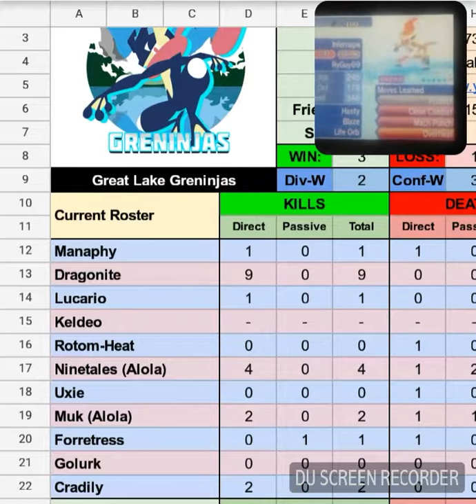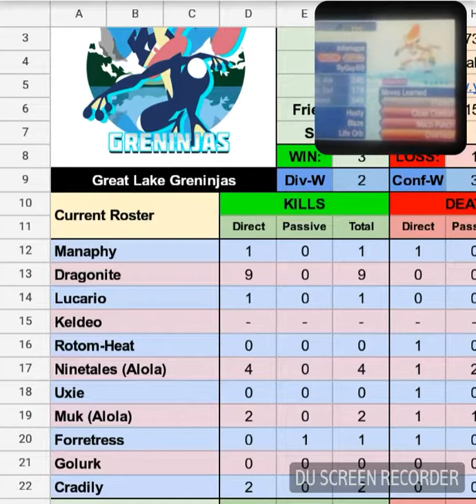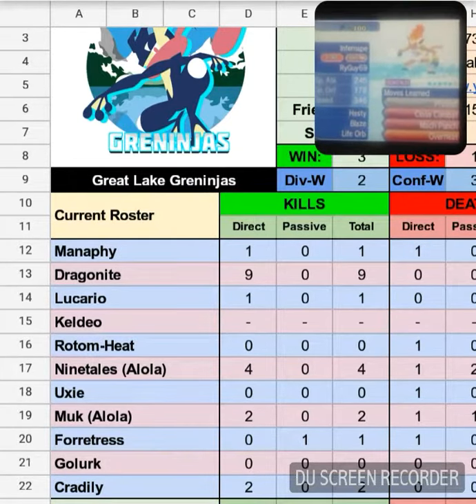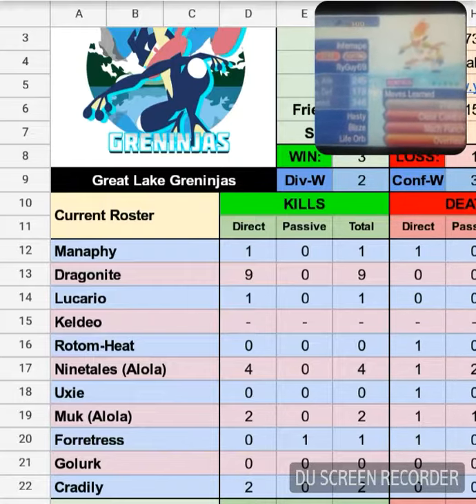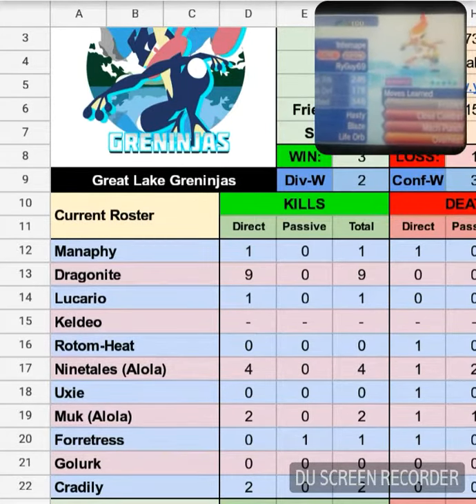Noticing this team, his only hazard removal is Rapid Spin Fortress, because I know 100% he's not going to bring Defog on Dragonite — that means he's not Multi-Scale and he's not going to be able to sweep me. So with that in mind, I try to go for a hazard stacking role, trying to stack hazards as much as possible while keeping hazards off my field, meaning I have to go with my own Rapid Spin route.